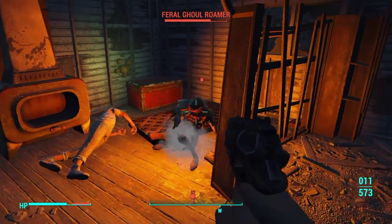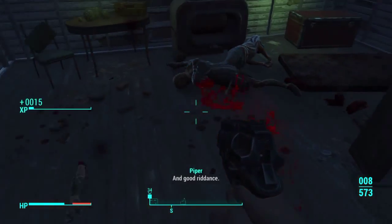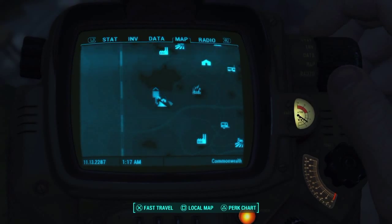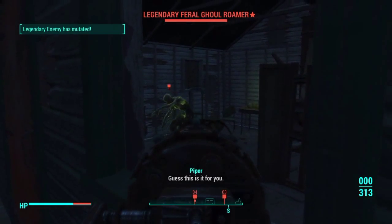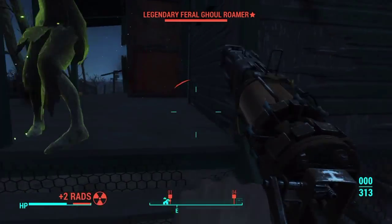Hey, what's up everybody, it's the dark true here. In this video I'm going to be showing you guys where you can find the explosive 10 millimeter pistol. It's located right here at Sunshine Tidings Co-op, directly south of Vault 111 and Sanctuary. It's located on a legendary feral ghoul roamer — quite easy to kill, just took me a couple of shots.